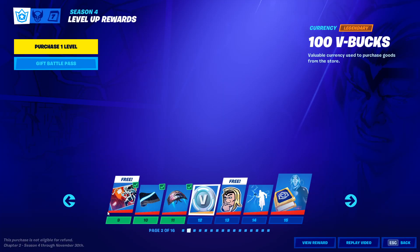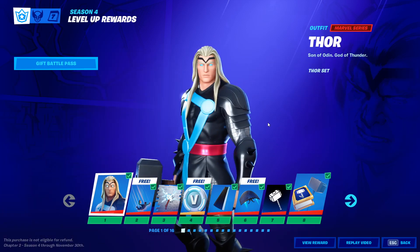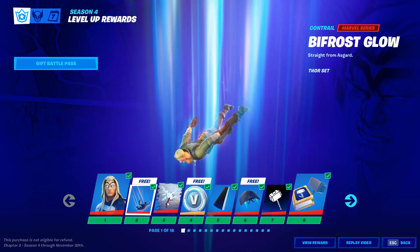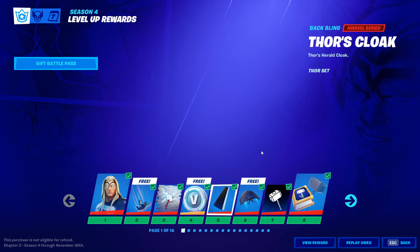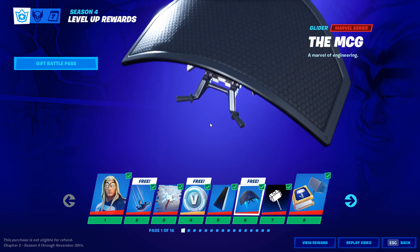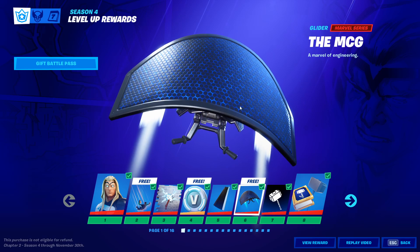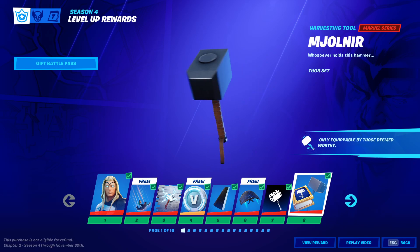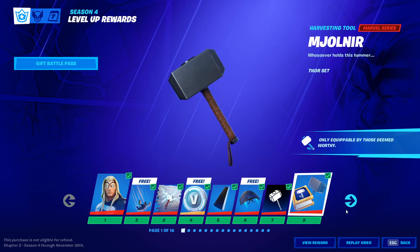Here's the battle pass. I didn't buy the battle pass bundle because I do not have a lot of money. So tier one is Thor. Tier two is the Bifrost Glow Contrail. We have a spray, some V-Bucks, this cape which is amazing, the MCG glider — it shows when you get higher levels, new artwork from the comics will appear here. Banner. You get Mjolnir right here if you get to tier eight.